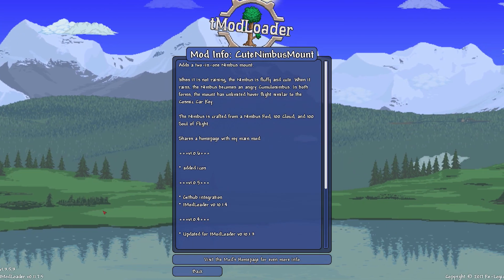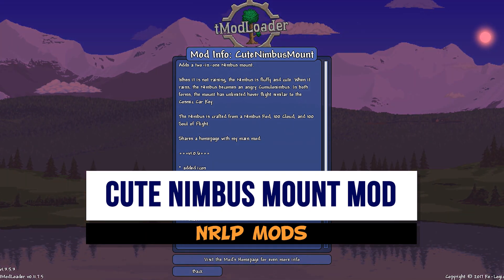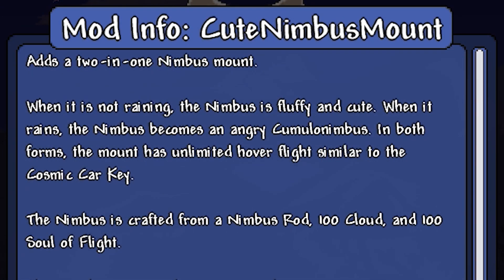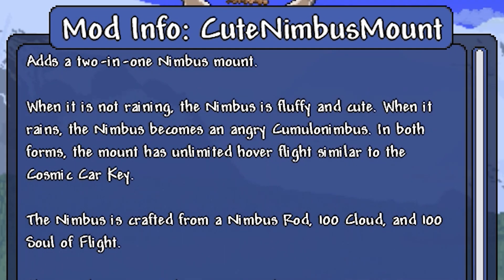I'm a big fan of the UFO flying mount, and so when I saw this cute Nimbus mount mod, I had to try it out. It's not that hard to make, apparently. You just need some souls of flight, some cloud, and then a Nimbus rod, and then you can make it. Pretty easy to make.